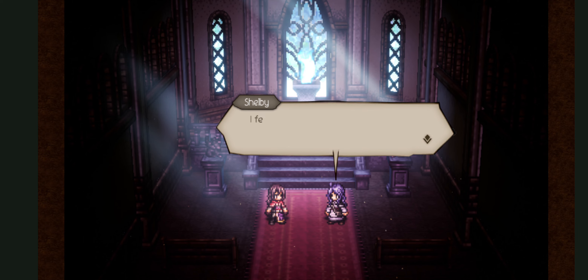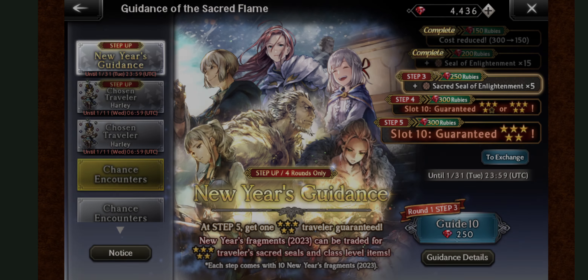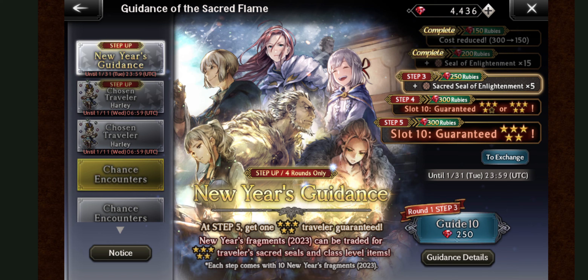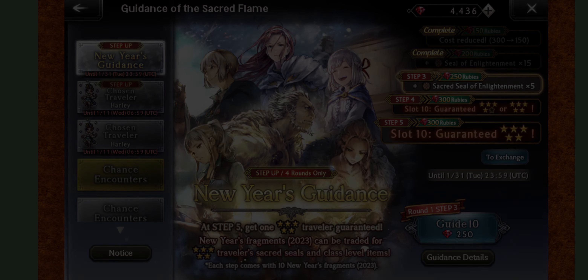I remember this character — she's an apothecary but she's so attractive that people are simping for her. Alright, 250 rubies — let's go for the third one. I think I need two more Viola dupes and then she's maxed out. One or two more Violas — that would be cool.